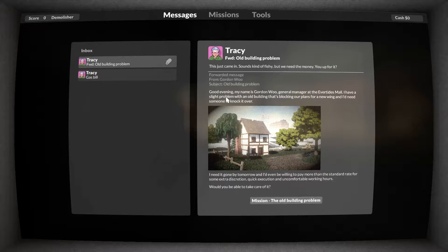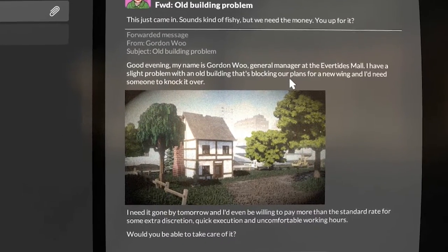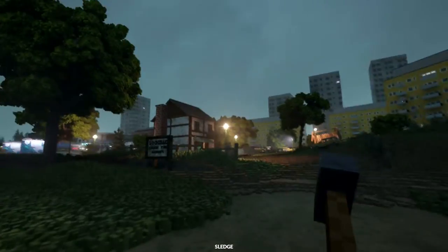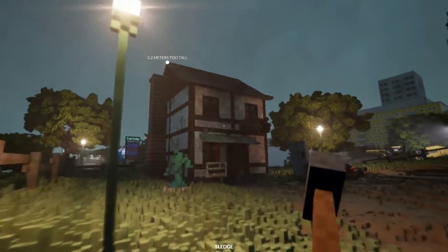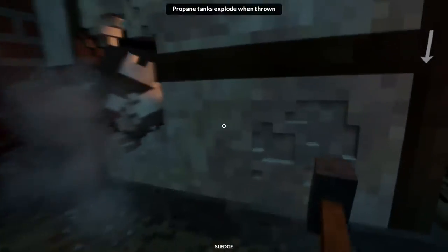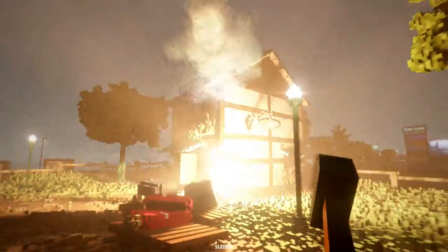Yeah, I remember this. We have to go ahead and destroy this building — it's a little bit too tall. Let's go ahead and just take a look at the building real quick. It looks all nice and cozy. So you can just go ahead and use the hammer, but that's boring. They explode — not as good as my cinematic bombs though. That kind of actually takes away from the game a little bit.